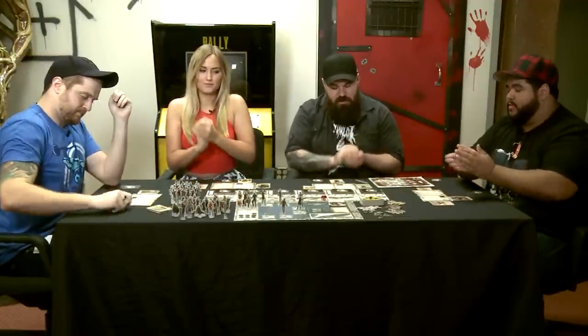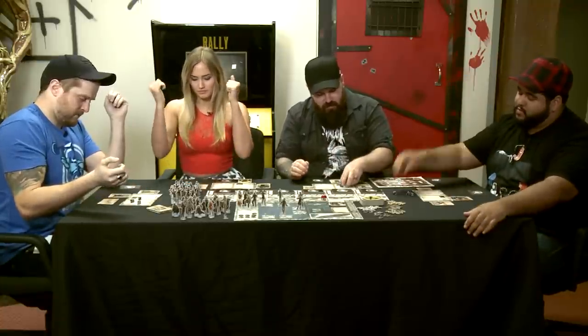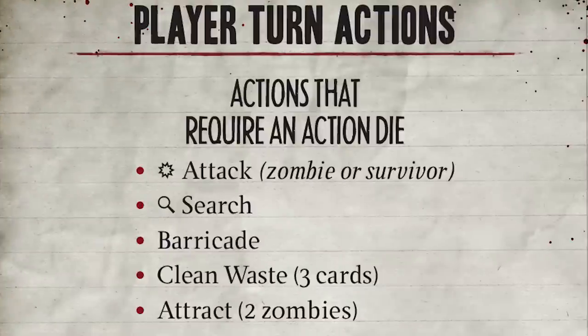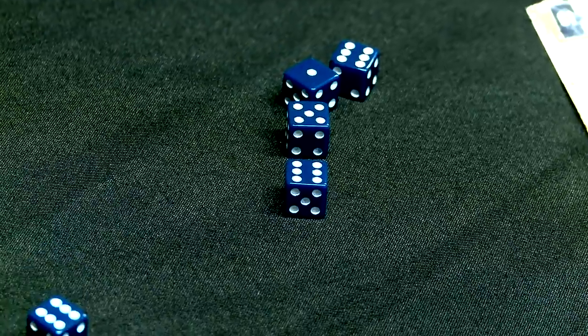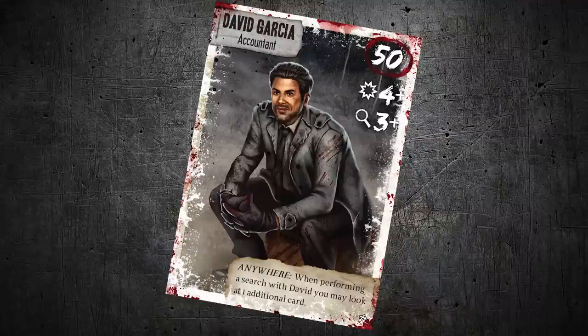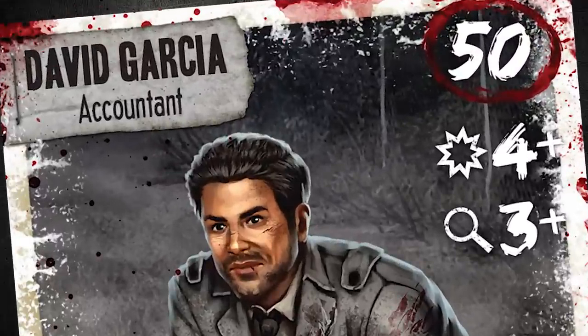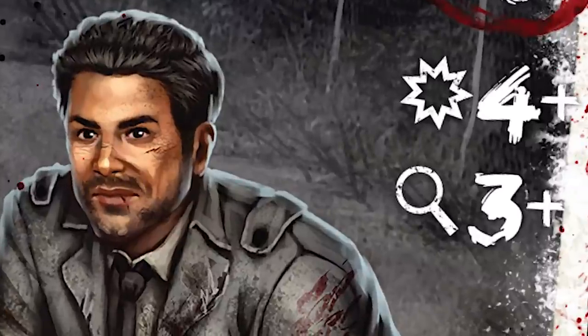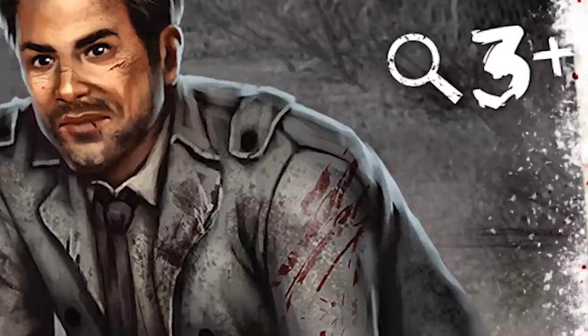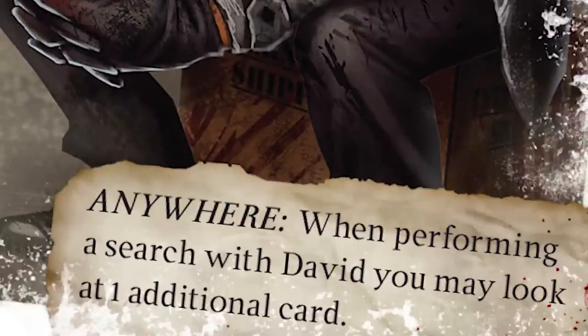Each of us have three dice — one for each character we control and one for ourselves. Action dice are used to complete actions. You need to roll a certain value or higher to complete certain actions based on character stats. This hunky Robert Downey Jr. look-alike is David Garcia. The number at the top right is his influence, used to determine who your group leader is and who will die first when zombies attack. Below that is his attack value — he must use an action die of 4 or higher to kill a zombie. Below that is the search value; David needs a 3 or higher to search. At the bottom is David's character-specific ability, which sometimes requires a die and sometimes does not.